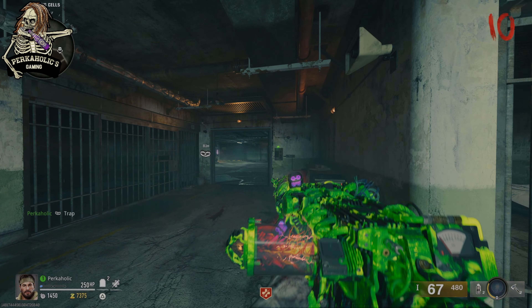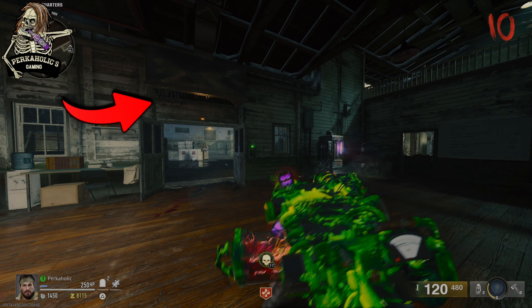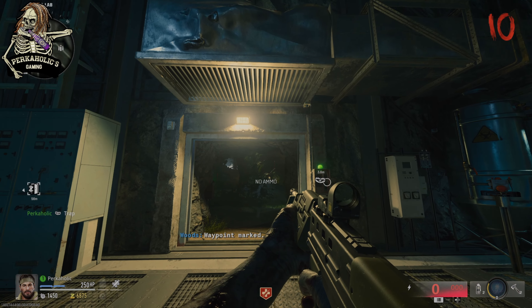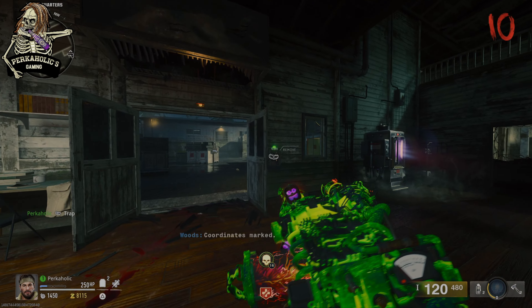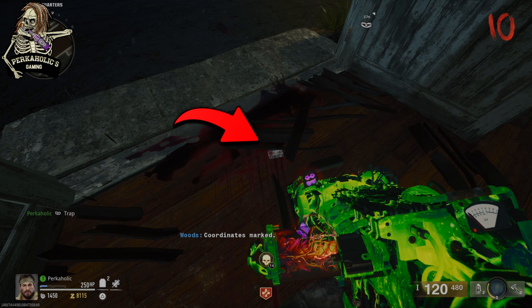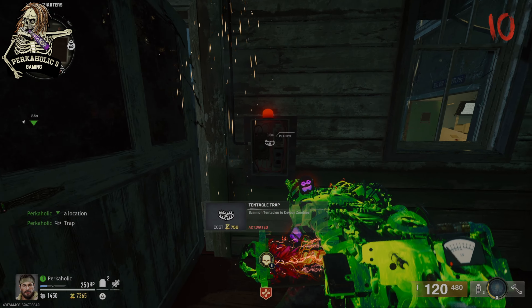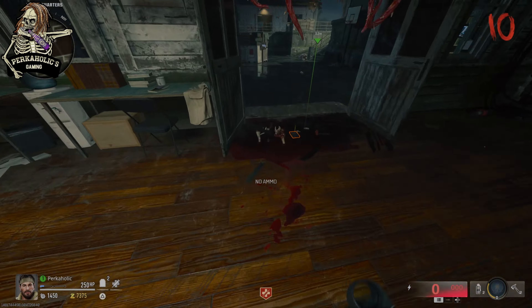The trap locations are: one right outside of spawn in the jail cell, the next one is near Jug in the living quarters, and then there are two down in the bio lab entrances — one going to the tunnels and one going to the mine cart area. The key card on the ground is going to look like this, and when you find the one with it, you can turn the trap on and start shooting the tentacles with the Beam Smasher and you'll see a hard drive fall down.